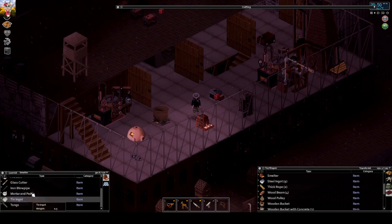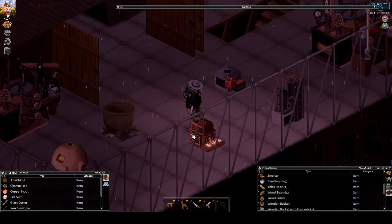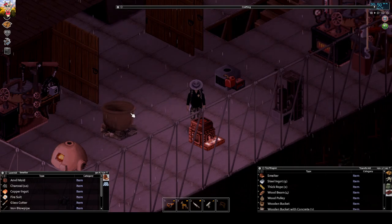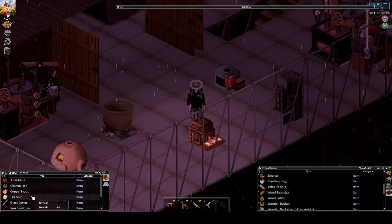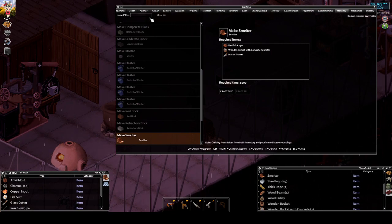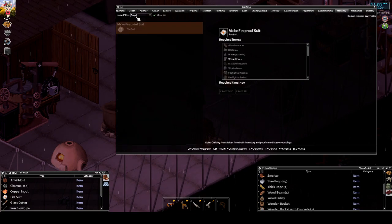Inside I've got a few things like charcoal and something called the fire suit. If you're using the smelter, it makes a lot of heat, and if you don't wear something to protect yourself - the best is the fire suit, or the welding mask and fireman suits work too - but 100% protection is given only by the fire suit. The fire suit is a bit difficult to make; for the fireproof suit you need the blacksmith apron.